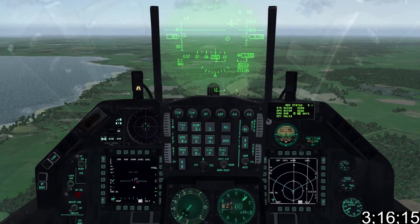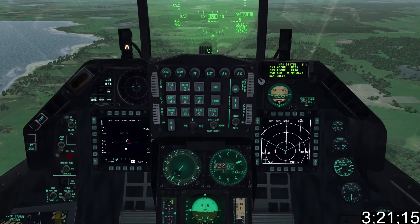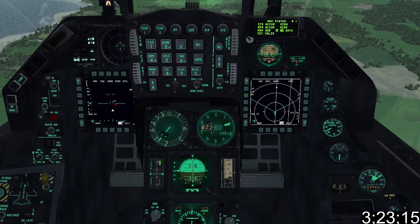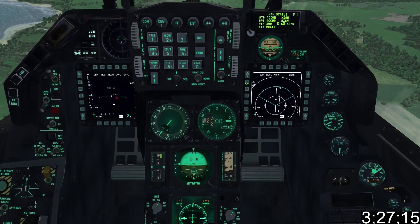We can also use the HSD on the right MFCD to monitor our flight plan. With the OSB buttons on the top left, we can change the scale of the HSD, maximizing the scale until the entire flight plan fits on the HSD.